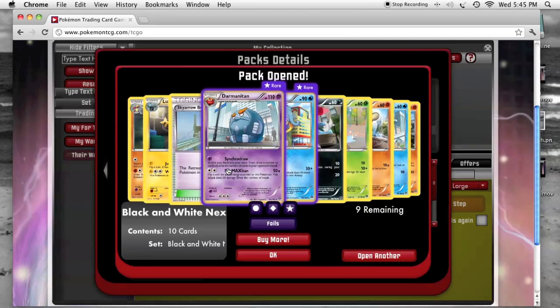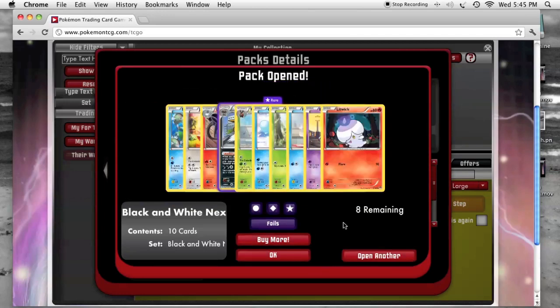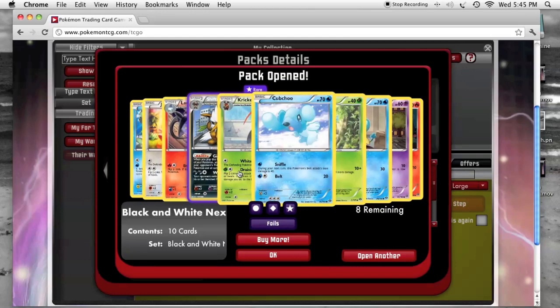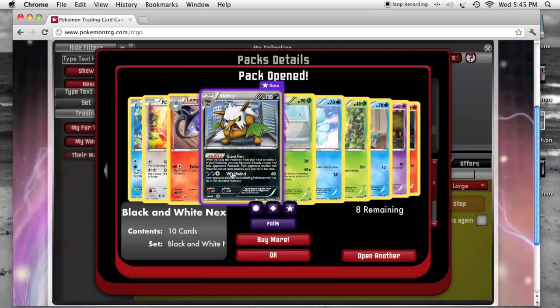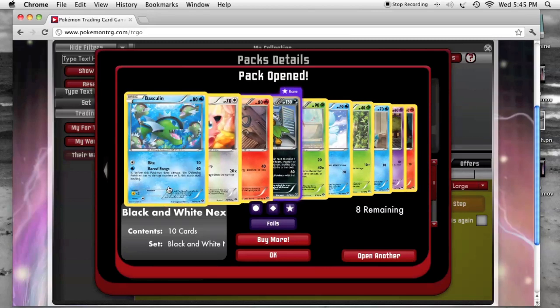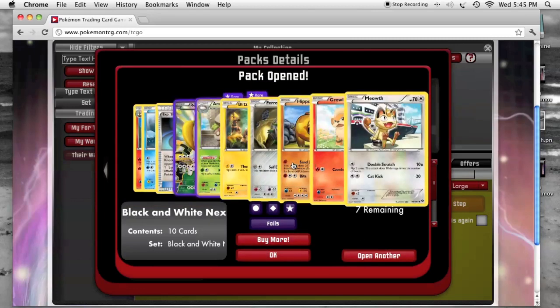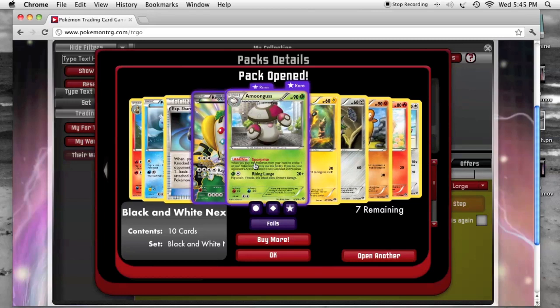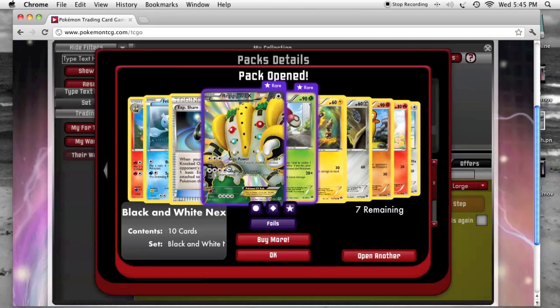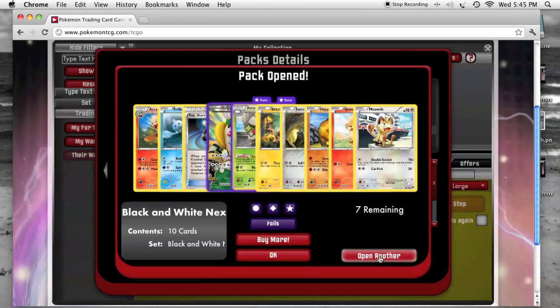Another Darmanitan, Sky Arrow Bridge. A Shiftry, which I imagine will be easy to trade. And an Amoonguss — pretty sweet — Full Art Regigigas and Exp Share, so a pretty solid pack.